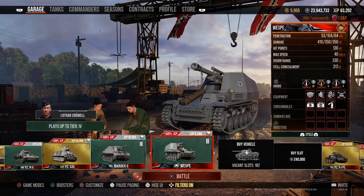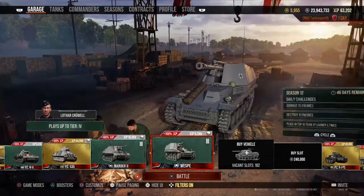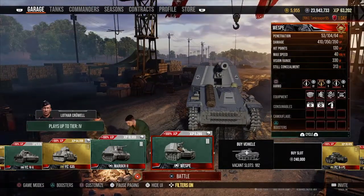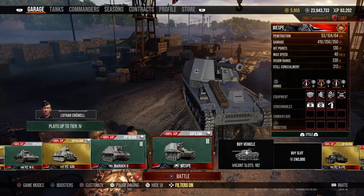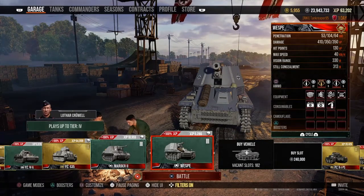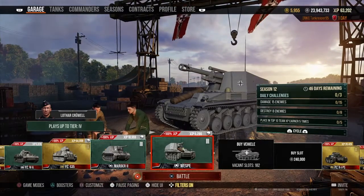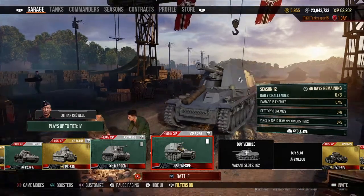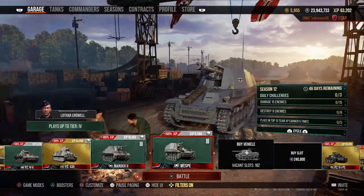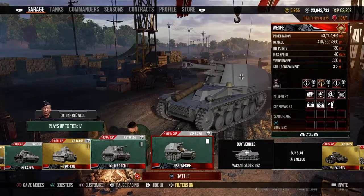Welcome back to another YouTube video with Tank Reviewer. Today on World of Tanks Console we're covering the tier 2-3 German artillery, the Wespe — or Wasp, it's kind of hard to understand what the Germans are saying. Like the famous German Tiger tank, it's called Tiger. And their naming can be pretty weird, like the famous tier 10 German heavy tank in this game, the Maus. But let's cover the Wespe in today's video.